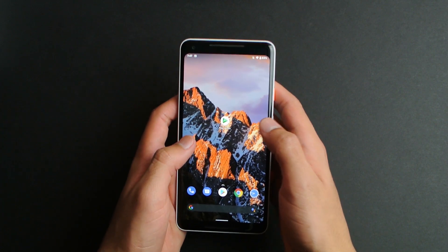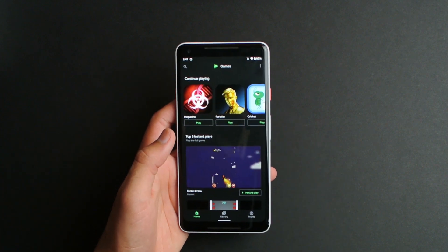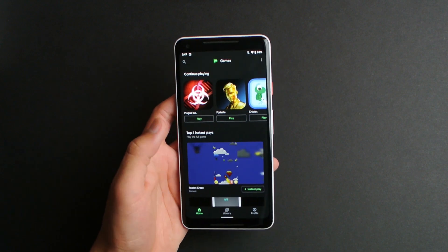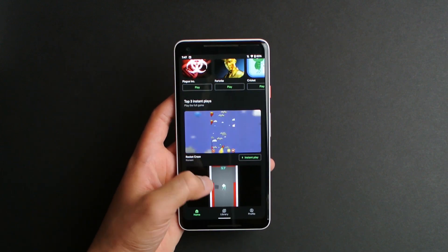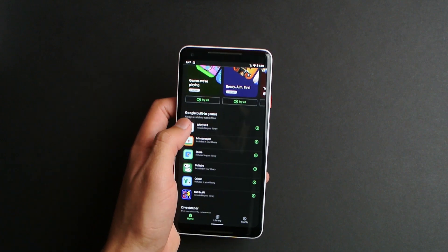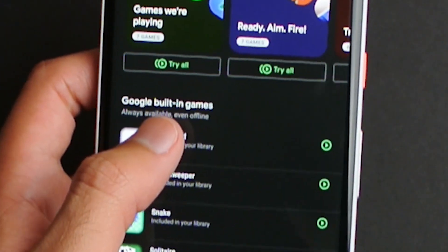All you need is the Google Play Games app, which I'm sure many of you guys actually have because I know you all play games. And basically there's actually some hidden Google Doodle games on this app. As you can see, Google built-in games.